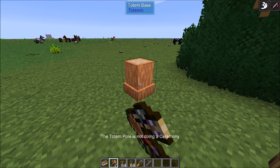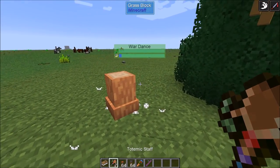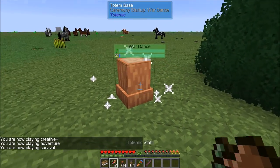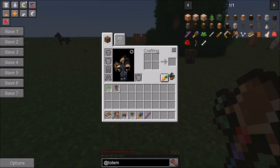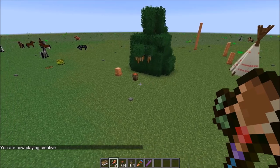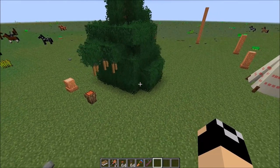There's also the totemic staff. If you right click it, it says 'the totem pole is not doing a ceremony.' If we shift right click the totem to start a ceremony — say war dance — and then left click with the totemic staff, it cancels that ongoing ceremony. That's basically how the totemic staff works: a handy tool for controlling your rituals if you accidentally start the wrong ceremony.